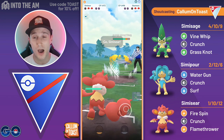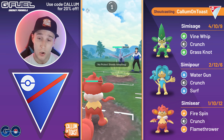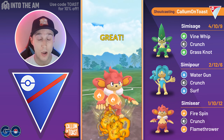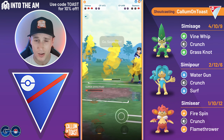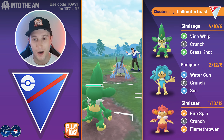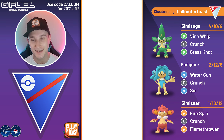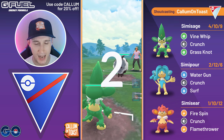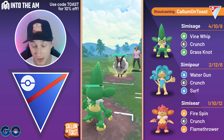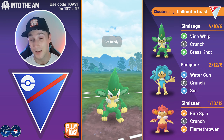We come in with SimiSage, they swap into Skarmory, we bank the Crunch. Honestly from this range Crunch probably will KO the Swampert. No shields remaining, so we go for the Flamethrower — Flamethrower definitely going to get the KO against the Skarmory. At this point we should be looking pretty good, all we have to do is fire off the charge move, but I forgot which side it was on — this is the first time I've used this Pokémon. Unfortunately the opponent's running Sludge Wave; it gets the KO and we end up losing that game. If I just realized Crunch was on the left I think we could have won, although Crunch would have probably just barely KO'd anyway. GG's to the opponent.